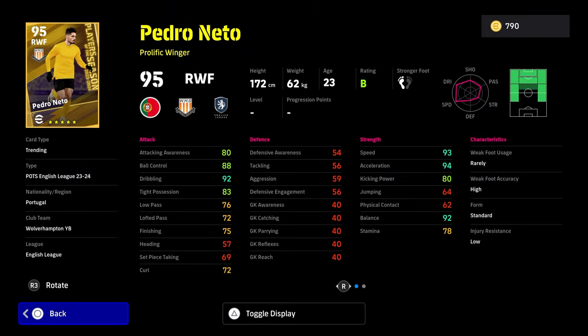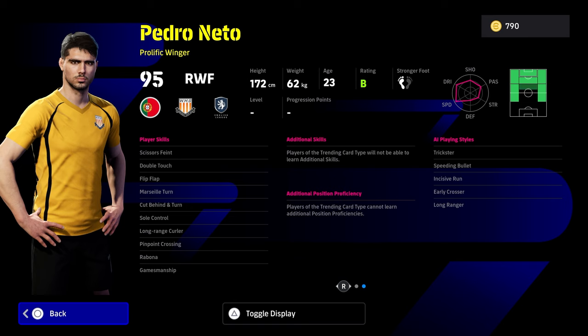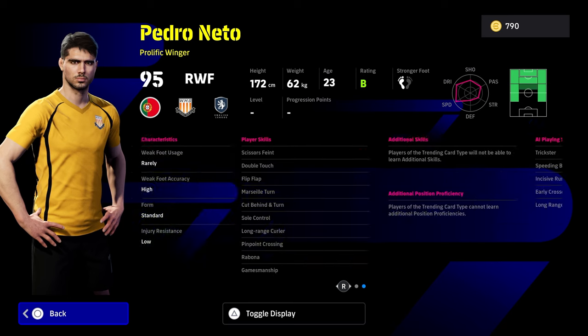We also have Pedro Arnetto here as well — just a traditional winger. Good speed, acceleration and balance, but let down by tight possession, so I wouldn't rate him as highly as other players. But he does have double touch, flip flap and sole control, which means he has ball roll or special advanced double touch off the rip. So that special animation for the double touch is going to be nice if you like to beat players out wide.